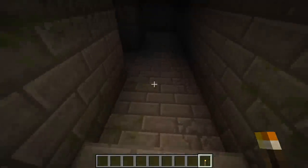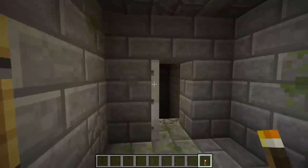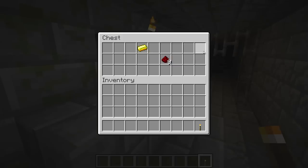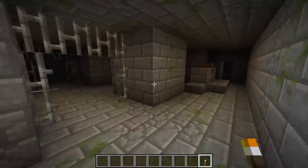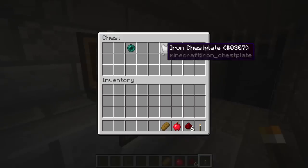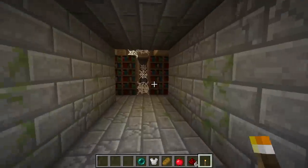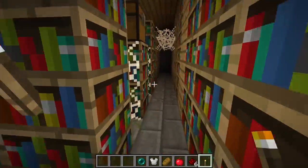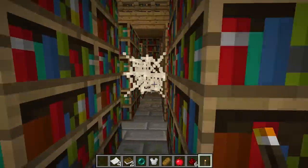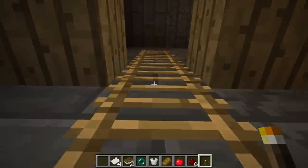Stronghold chests include iron and gold as well as apples and enchanted books. They don't really have a lot of super premium things like diamonds, golden apples, or name tags, but they're a nice little pick-me-up once you've found the stronghold. Finding the stronghold is usually an end-game thing, and you can locate it using the Eye of Ender — right-click and it'll float up into the air towards the closest stronghold.